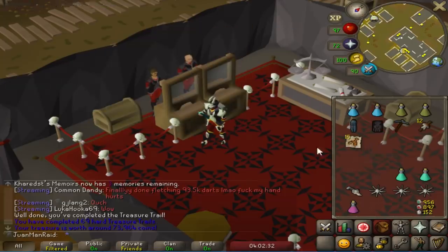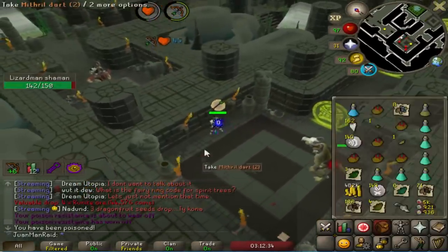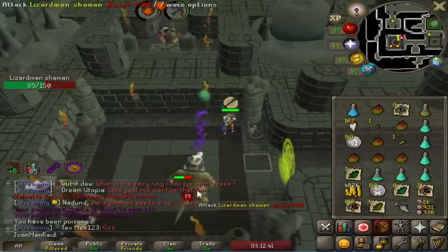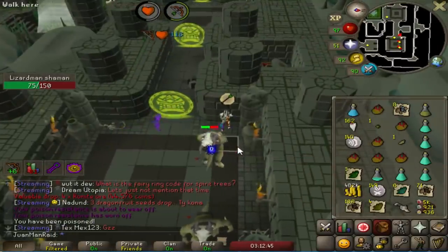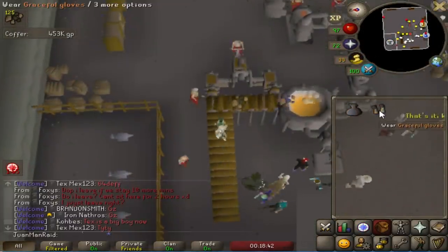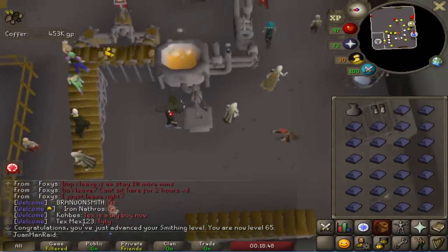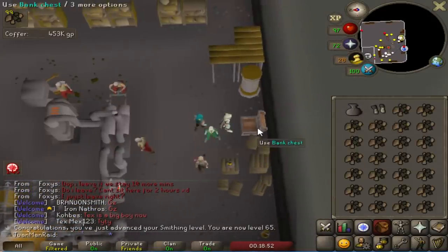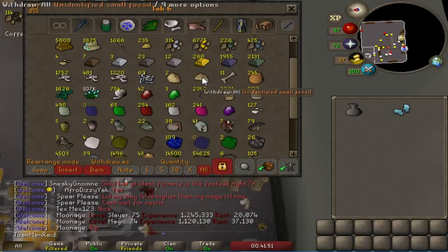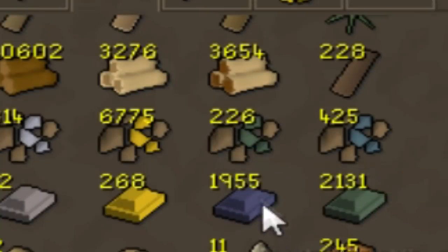I was going to do Dragon Slayer 2 a bit later, but actually I want to get it started as soon as possible. Getting the Assembler would help my Warhammer grind a bunch — I'd save a ton of darts because right now a lot of my darts fall on the ground and I have to spend time picking them up, which wastes time. The Assembler is also a really good DPS increase with the damage boost and extra accuracy. I also have the stats to melee Vorkath with it, and it shouldn't be too hard to get 50 kills that way. So I've made up my mind — we're going to work on Dragon Slayer 2 right now.